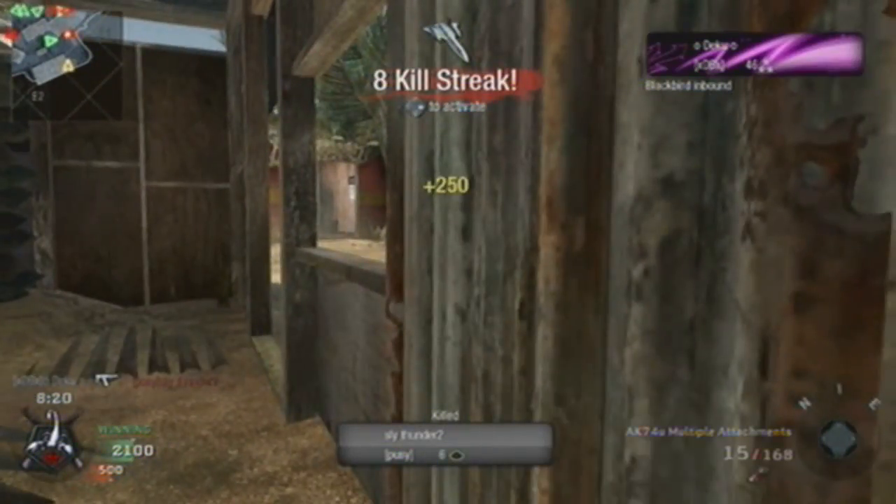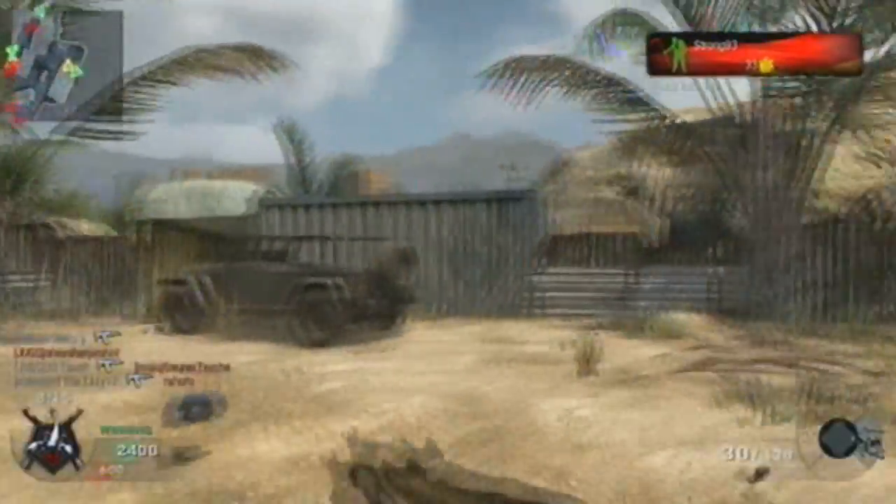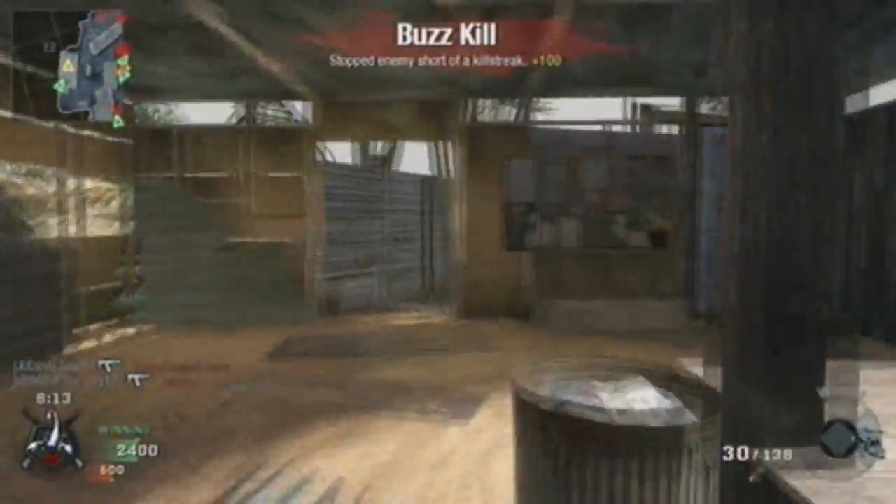The perks I'm using are Scavenger — I get my Blackbird there — Scavenger, Warlord, and Hacker. Hacker — well, you've seen what that does before.